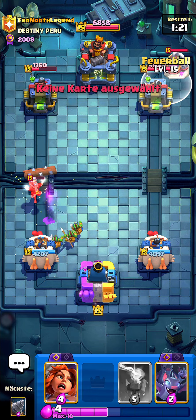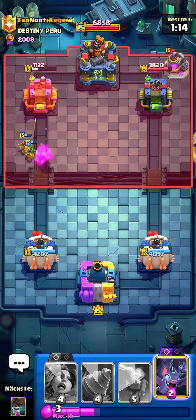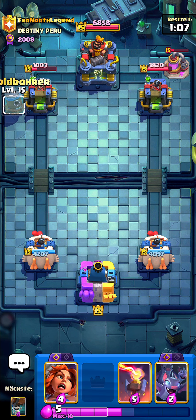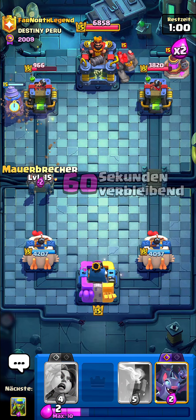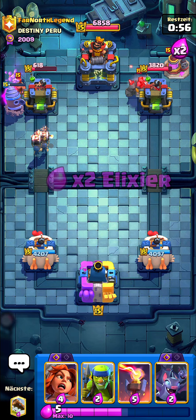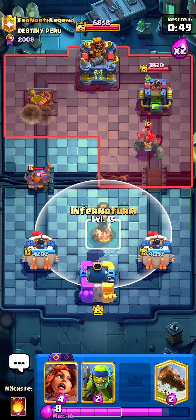The reason I played my Log is because I wanted my Spirit Goblins to stay alive. Now he has to play something otherwise I'm going to get at least 300 damage, which is still a lot. I'm pretty sure he's going to go Golem, so I'm going to just go Drill. Going for my Walkers as well. He played Lumberjack — that's really important. If he did not play that Lumberjack, he could have made a big push with Lumberjack and E-Dragon stuff in the right lane.